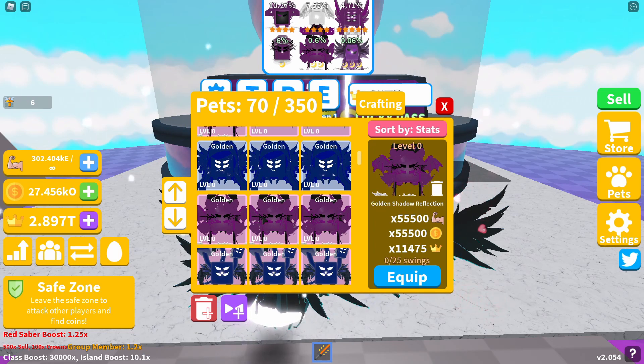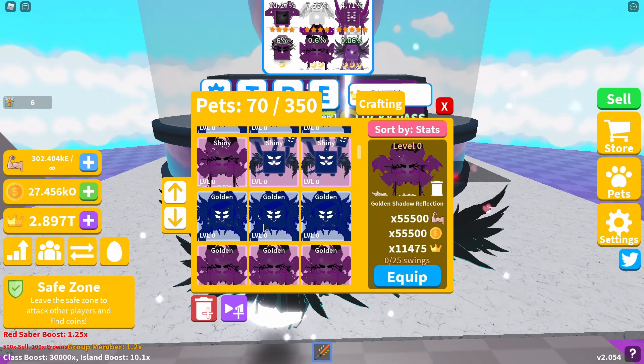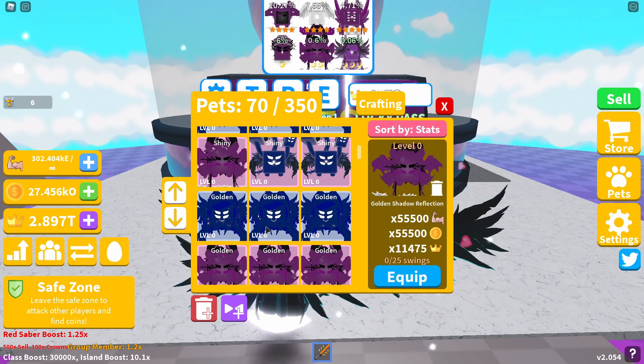The golden Shadow Reflection gives 55,500 strength and coin boost and a crown boost of 11,000 and 75. I also managed to hatch a shiny — when you go from golden to shiny you get 74,000 strength and coin boost and a crown boost of 15,300. To have a shiny starting at 74,000 would help a lot of people.